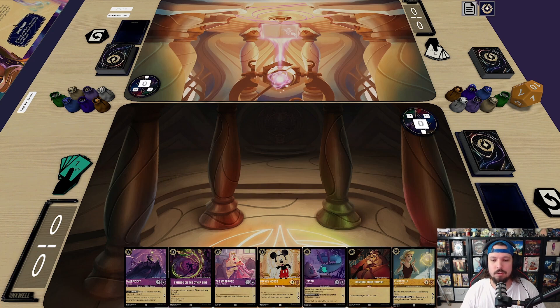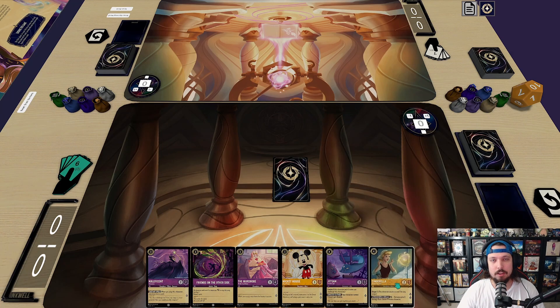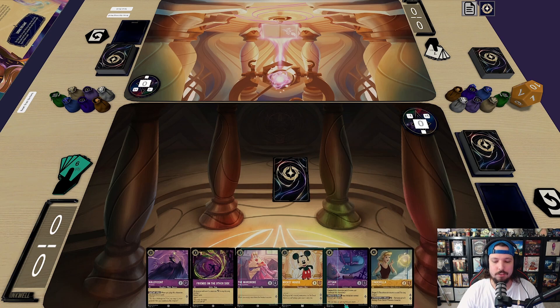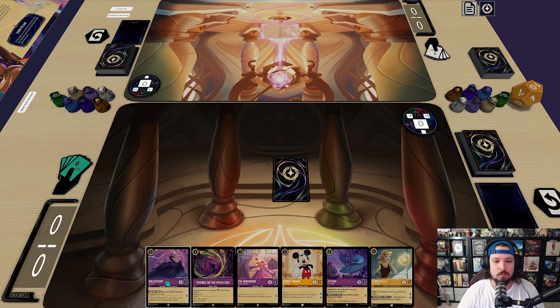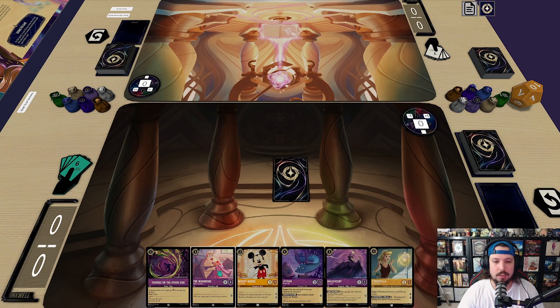This is not going to be relevant early. This is not bad early when you get it so you can quest for two. I think it's going to be really good and it's got five health so it's not going to be easy to take over. The problem here is I'm going first and I don't have a one-drop. I don't really want to not have a one-drop so I think I have to put the majority of this stuff back.